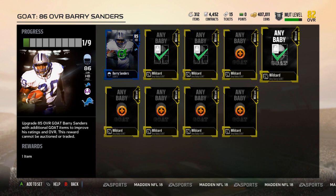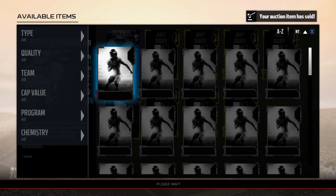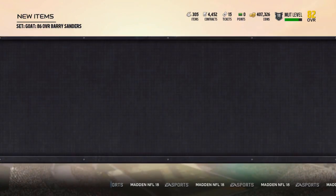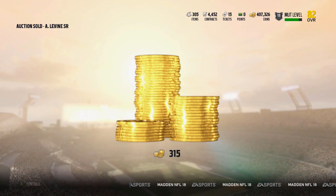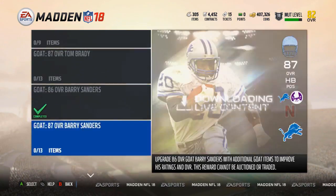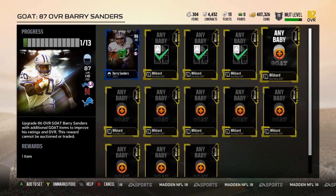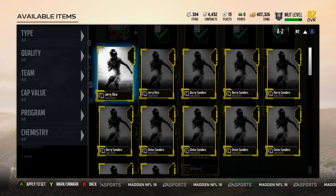Now it's time to level him up to the 87 overall Barry Sanders. We'll take a look at his stats briefly and that'll do it for this episode. With eight baby GOATs in there, we have an 86 overall Barry Sanders. I'm selling a lot of my silvers and golds right now, recouping coins from doing this Barry Sanders set — that's what keeps popping up on the screen. Now to add the rest of my baby GOATs to this collection.